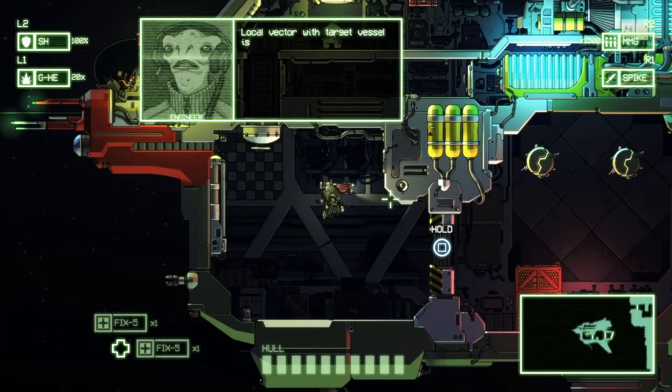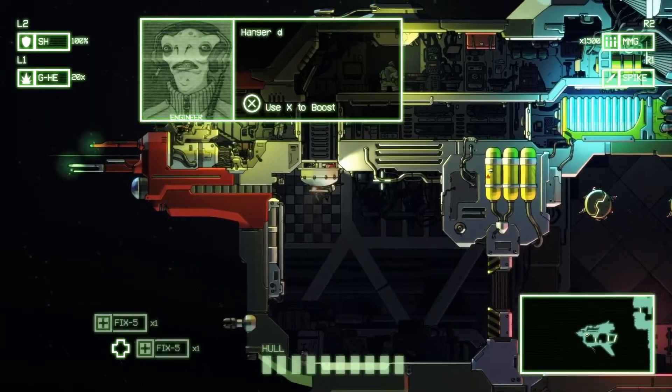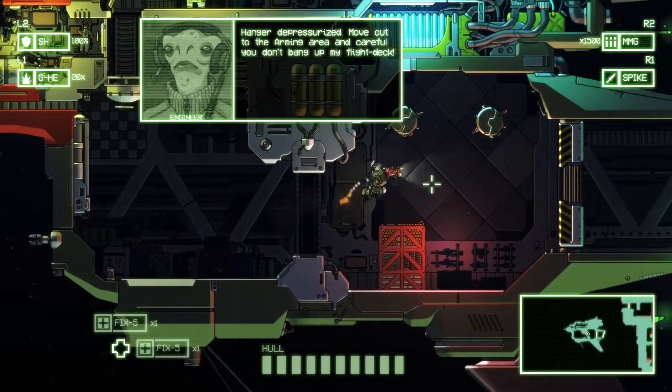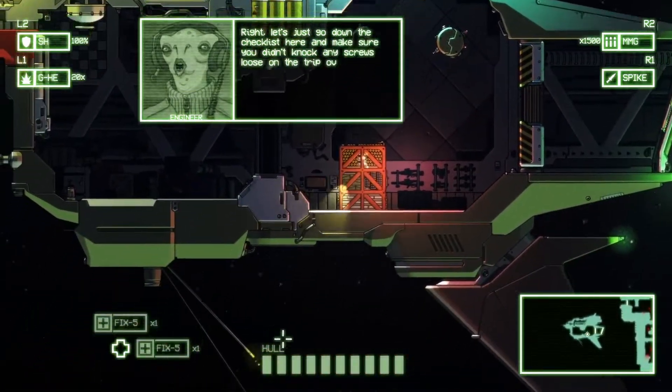The Falcon local vector with target vessel is locked. Operate lights green. Hangar depressurized. Move out to the armory, and careful you don't bang up my flight deck. Right, let's go down the checklist here and make sure you didn't knock any screws loose on the trip over.